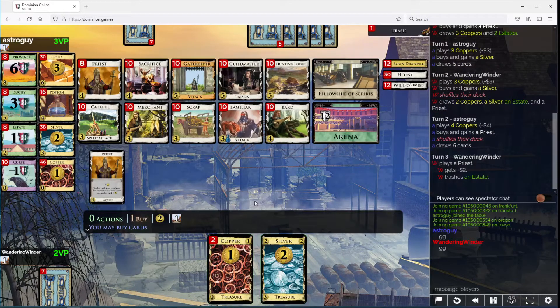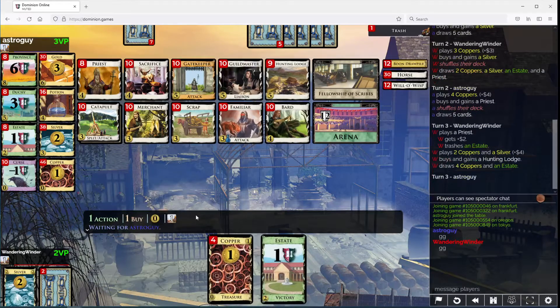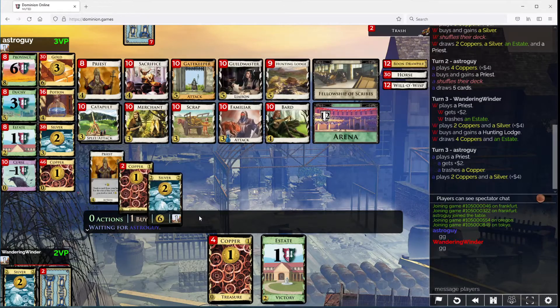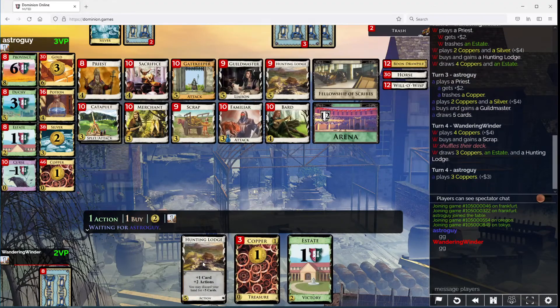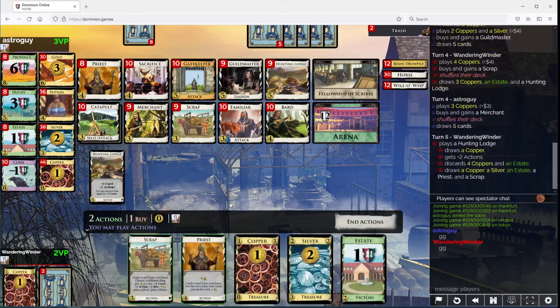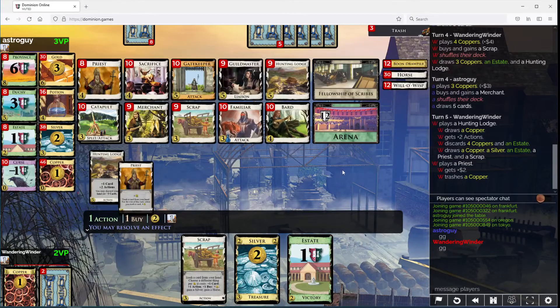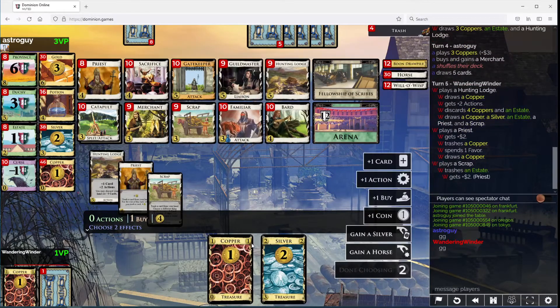We don't need to do that right now. Let's take the Lodge first. I guess we're gonna need Plus Buy at some point so I should take a Scrap. Okay, so this is 7.